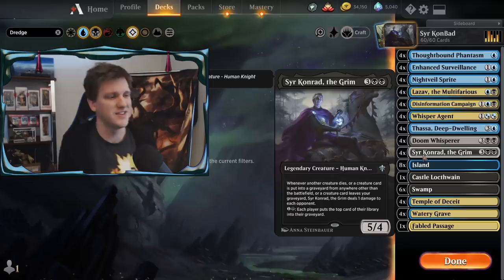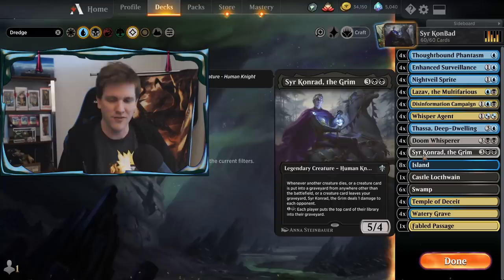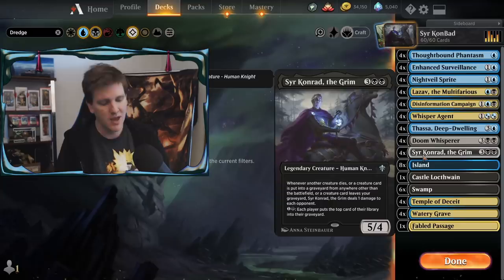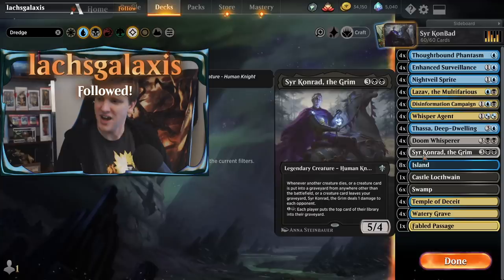This card is now the greatest card ever and you should all play this deck. Okay, I'm being a little over the top on purpose, I'm trying to have some fun with this. I did build a deck that's very fun to play. What got me started down this road was somebody requesting a Dimir self-mill deck with Sir Conrad in the deck-building stream I did yesterday, and the deck I built for it was an enchantment-based constellation deck.